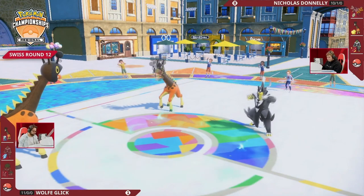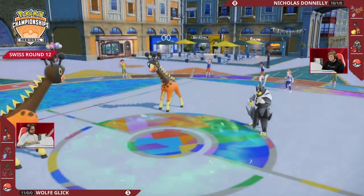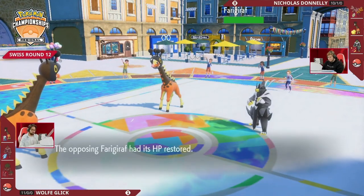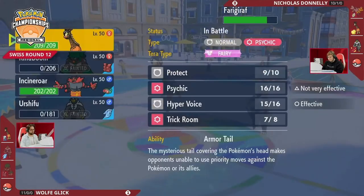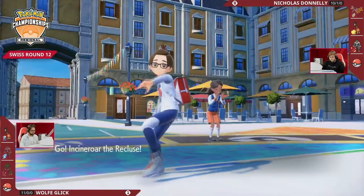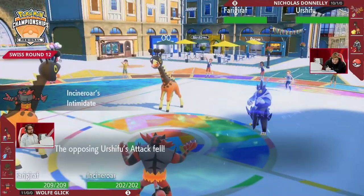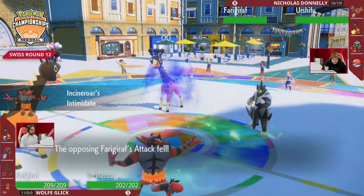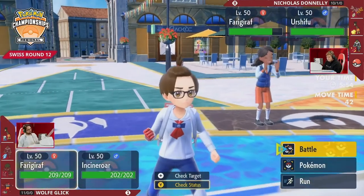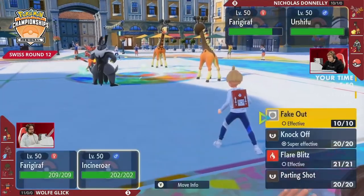Really impressive damage output from all the Helping Hand boosts — just able to secure these one-hit knockouts. Trick room is set up, but what makes this hard is the ability for Nicholas to potentially reverse trick room. The question is do you secure a knockout onto the Farigiraf with a Hyper Voice plus Knock Off combo? Because with Focus Sash on Urshifu you have to double up onto a slot to get a knockout. Nicholas can try to reverse the trick room — the question is do you protect your Urshifu?